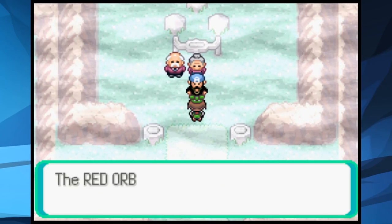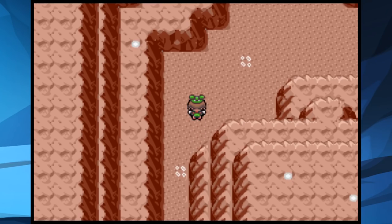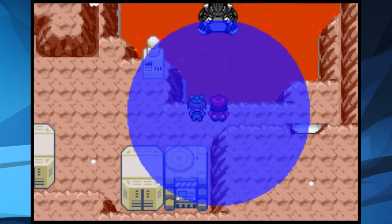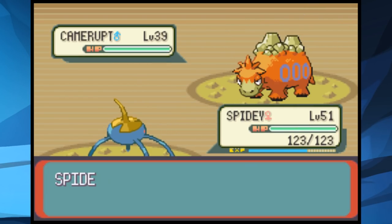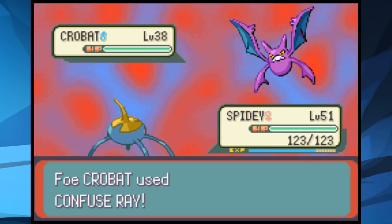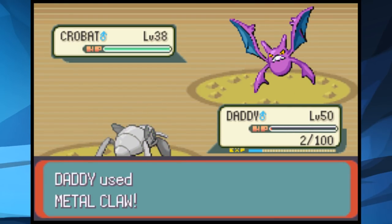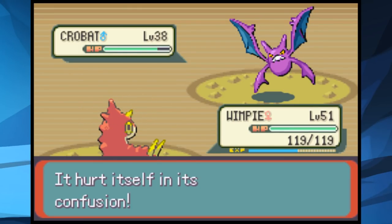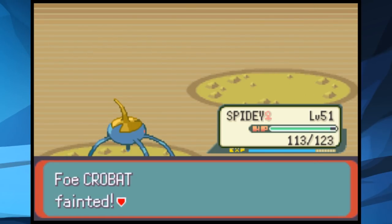We head to Mt. Pyre to stop Team Magma from stealing the Red Orb, but we don't get there in time. We sneak through Team Magma's base to take on Maxie. Spidey gets a critical hit one-shot on the Mightyena, then Camerupt falls to one Bubble Beam. Crobat comes in and confuses us, so we switch out to Daddy as a sacrifice. We send Wimpy to try a String Shot but can't get it off before Wimpy dies. Spidey goes back in, gets confused again, but fights through it and lands a Blizzard to win.